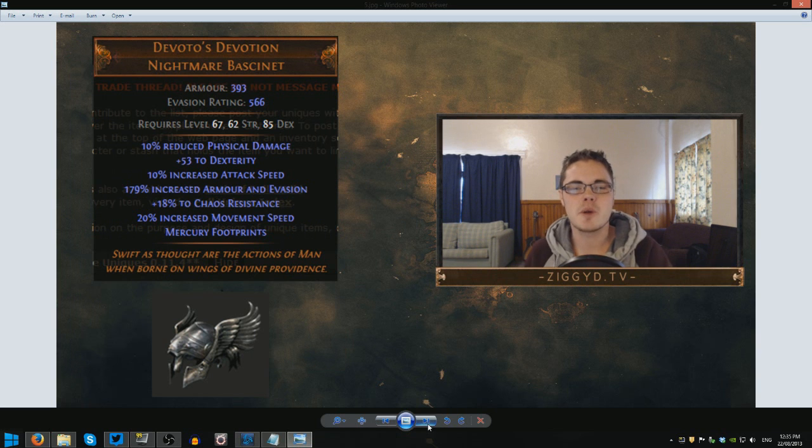The final unique today is Devoto's Devotion, a Nightmare Bascinet — a level 67 helmet with over 1,000 armor and evasion, which is huge. We have 10% reduced physical damage, which immediately screams elemental cleave to me — physical damage on elemental cleavers is obviously not an issue, so you can mitigate that easily. We have 53 dexterity, which will help with support gems. Tempest increased attack speed is a really good stat on a helmet — not one you can normally get — so that helps cleavers a lot. And 18% chaos resistance is pretty good, making up a little for the fact that there's no other resistances. The notable drawback is there's no life on this helmet, so you're trading survivability for damage-related stats.